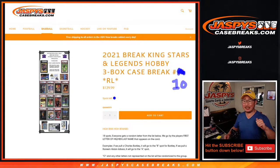Hi everyone, Joe for jaspyscasebreaks.com coming at you with 2021 Break King Stars and Legends Hobby Edition, three-box random letter break number 10.